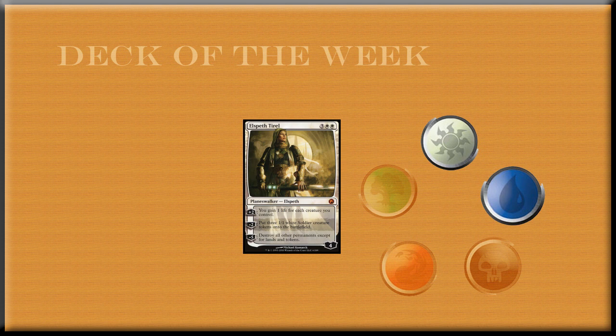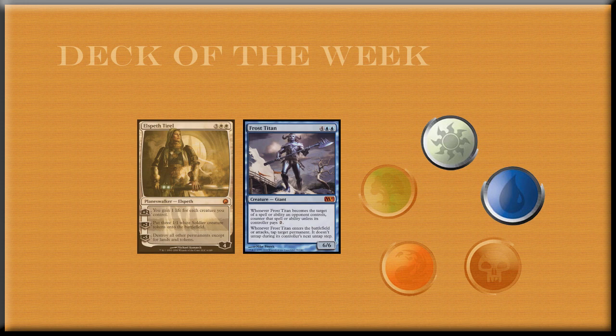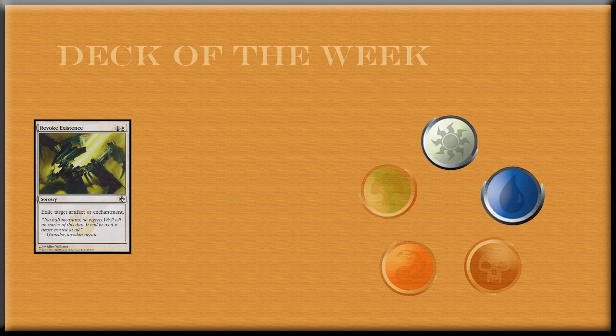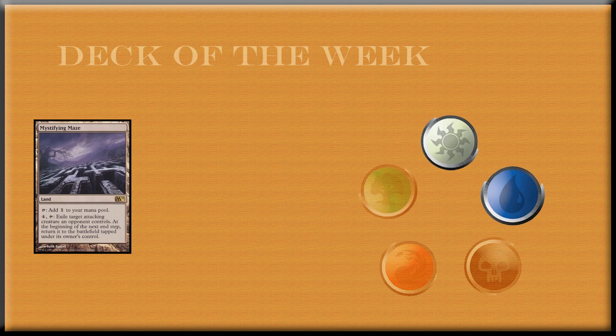Going down to the sideboard, we have one Jace the Mind Sculptor, one more Elspeth Tirel, two Frost Titans, three Revoke Existence, three Journey to Nowhere, three Leyline of Sanctity, and two Mystifying Maze.